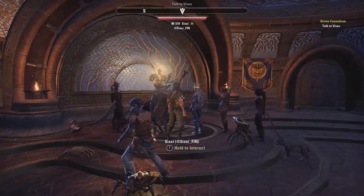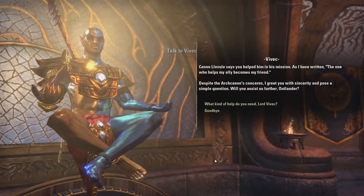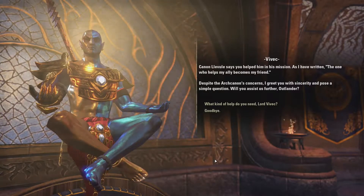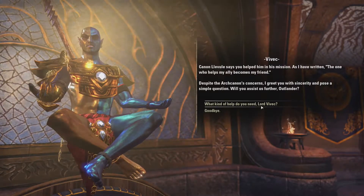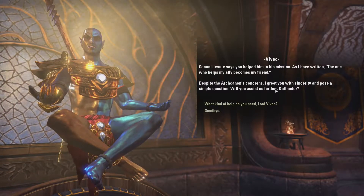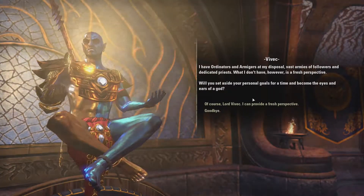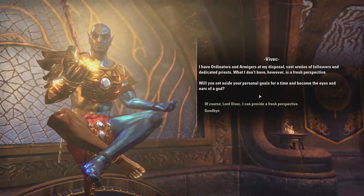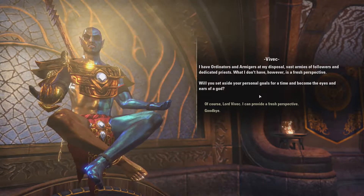Let's talk to Vivek. Canon Level says I helped him in his mission. Vivek says: 'As I have written, the one who helps my ally becomes my friend. Despite the Arch-Canon's concerns, I greet you with sincerity and pose a simple question — will you assist us further, outlander?' He explains he has ordinators, armies, and priests, but what he doesn't have is a fresh perspective. He asks us to become the eyes and ears of a god.